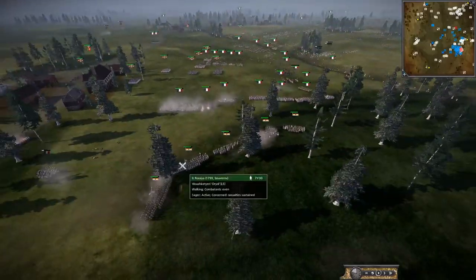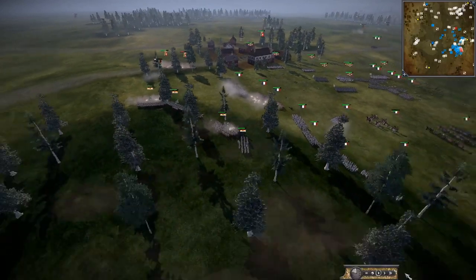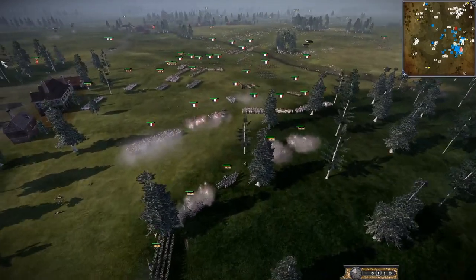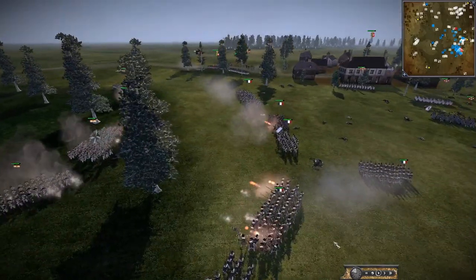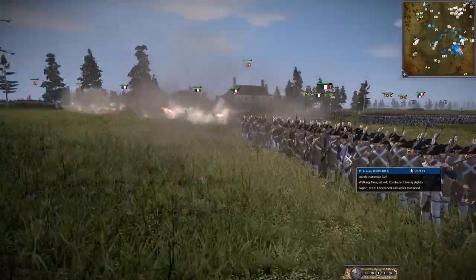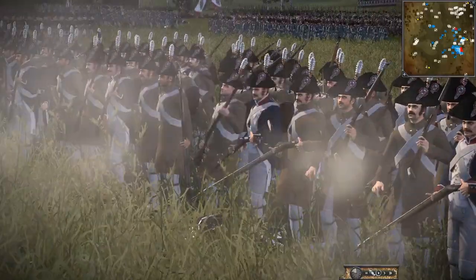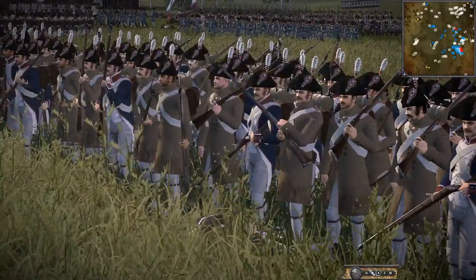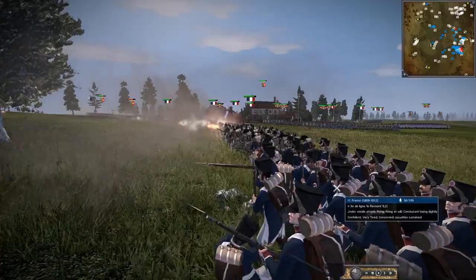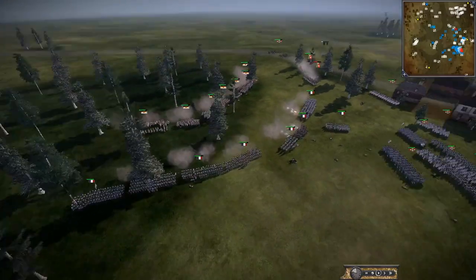You can see them falling back - repositioning. They don't think they have a chance to fall back now, the French are just so close. The French just swing around. You can see the Italians in the background doing their bit. These guys are Guard National and these units here are Piedmont. This unit's nearly broken. Doing some good damage here. They're forming square - don't know why.